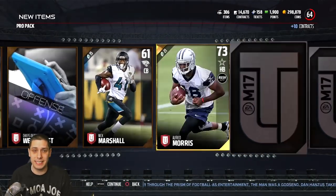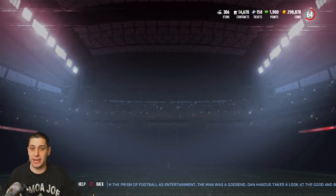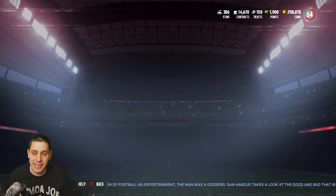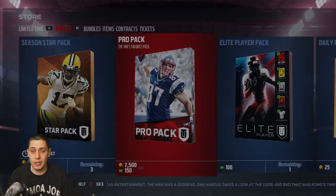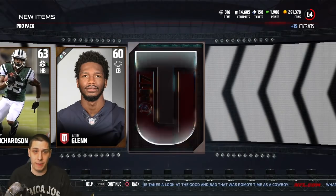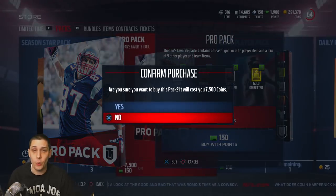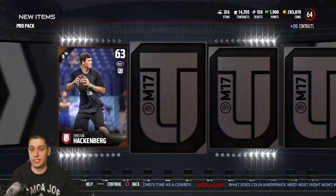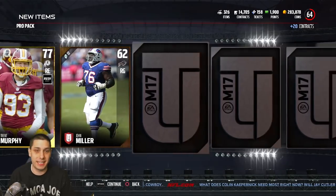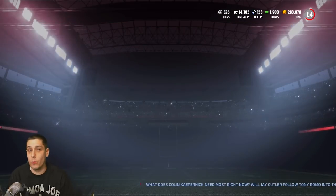The fact that they're calling them ultimate tickets and not golden tickets indicates things are going to be a little different. I'm hoping you're still able to upgrade things that we really care about — like speed and stats that really change the quality of the player. The overall rating can get changed by awareness and stuff like that, which doesn't really make a difference when you're user controlling. When talking about golden tickets, we're talking about players we're going to user control: running backs, quarterbacks, linebackers, safeties.